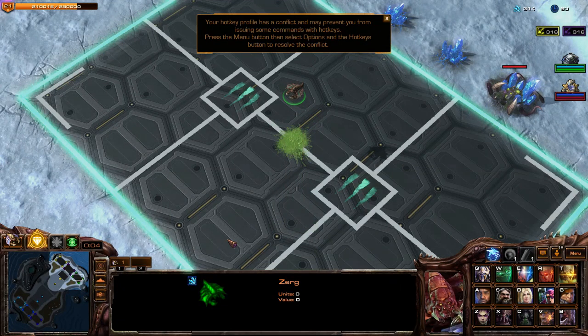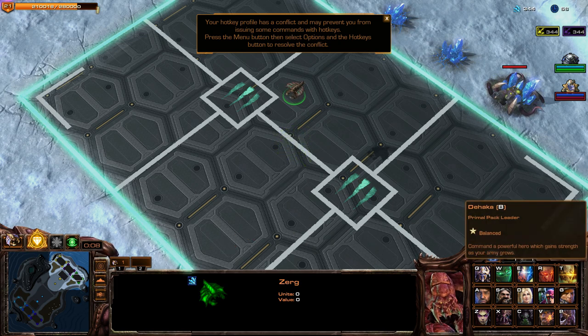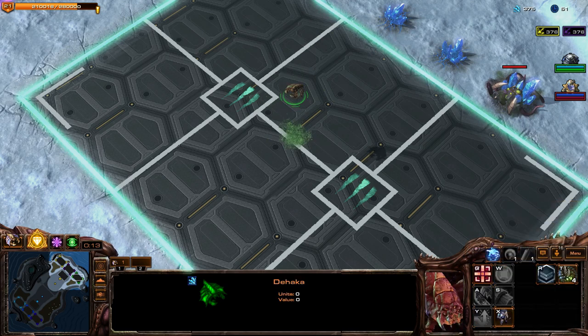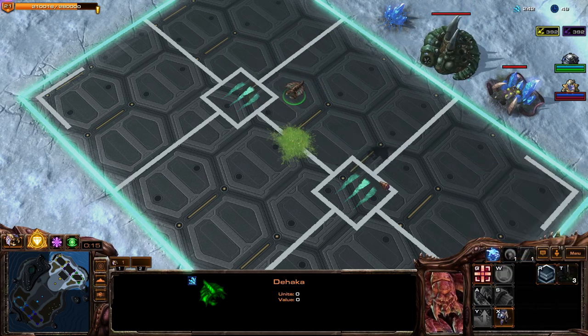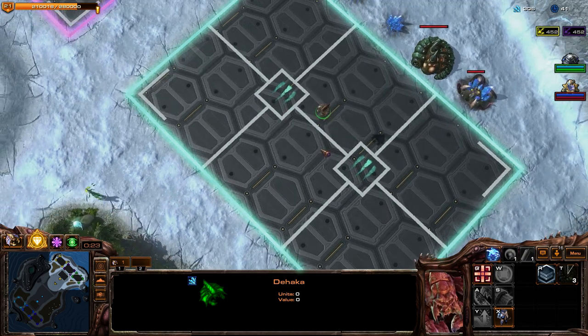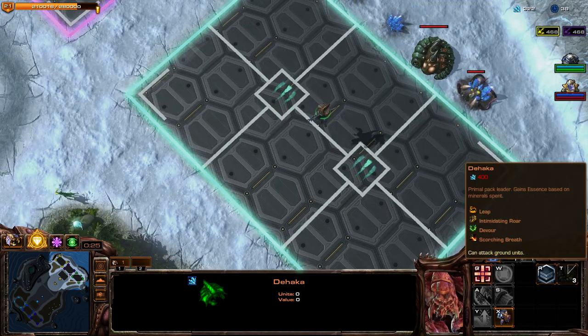Hello and welcome back to StarCraft. Today we'll be playing Direct Strike, but this time we're playing with different units — very special units. This is a game mode, a variant of Direct Strike, where instead of spawning with the standard StarCraft units, we spawn with a bunch of different factions of units. This time I'll be playing the Primal Zerg with Dehaka, this big boy right here.